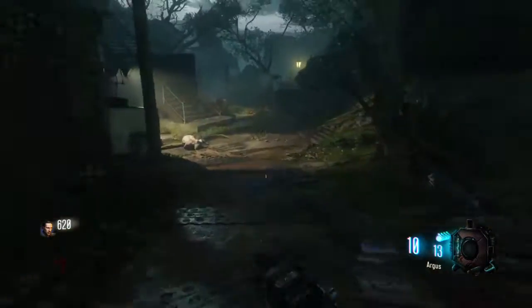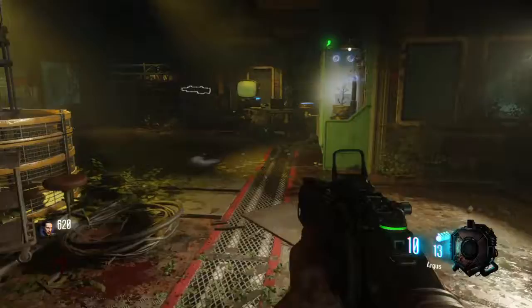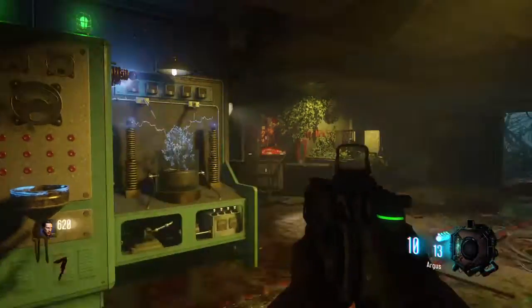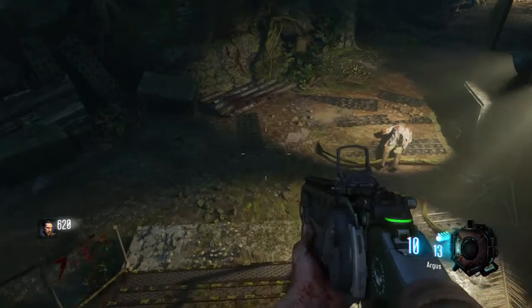All right, bucket's filled up. Come back to the first staircase and climb it. You're gonna go ahead and fill up the water right here, and then you're gonna turn on the power. That's how you turn on the power for Lab A.